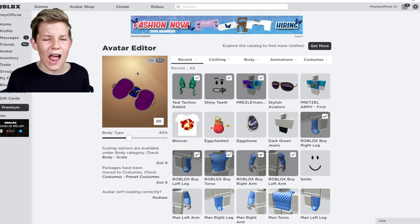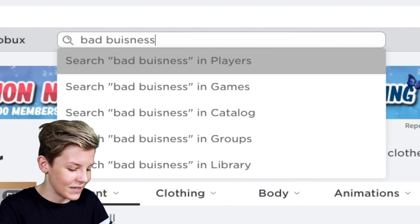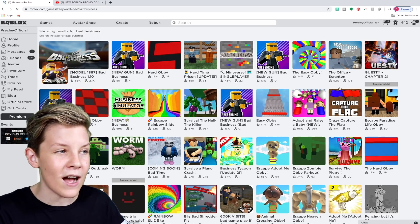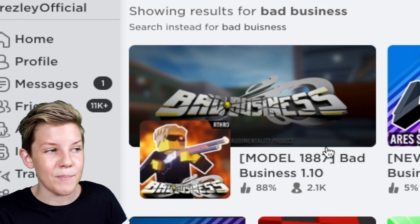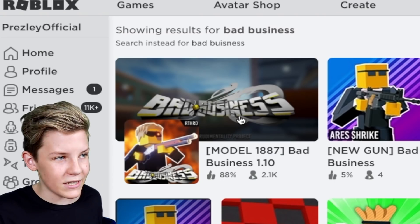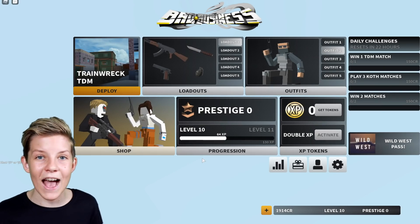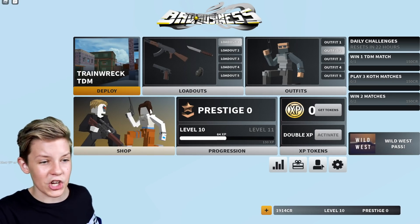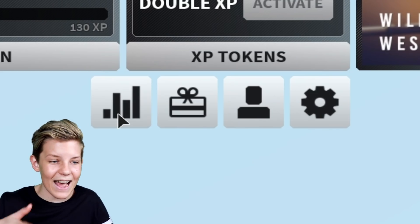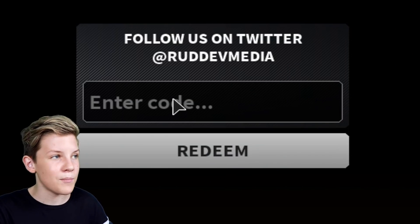For this next code, you're going to need to go into a game that isn't Adopt Me. You want to go into the search bar and search for Bad Business. Once you've done this, it will come up with the site — there'll be a few different games but the one you want to play is Bad Business, which usually has a couple of thousand players. Click on Bad Business and go and play it. Once you load into the game, you'll see this screen — go and find these four little boxes. One will be settings, your profile, one will be stats. But there's another one with a gift icon, and when you click that it lets you put in codes.